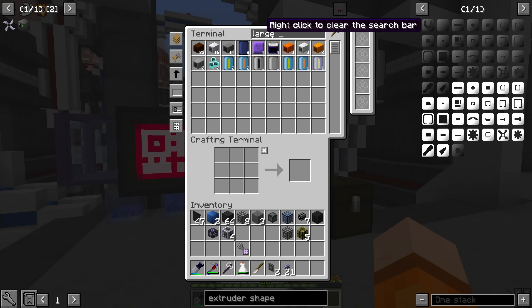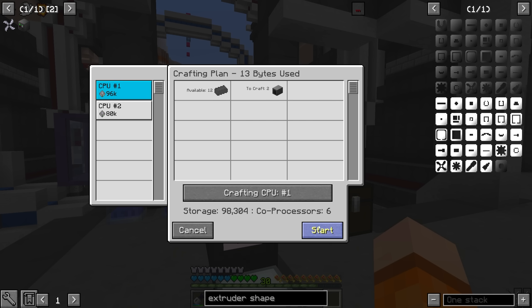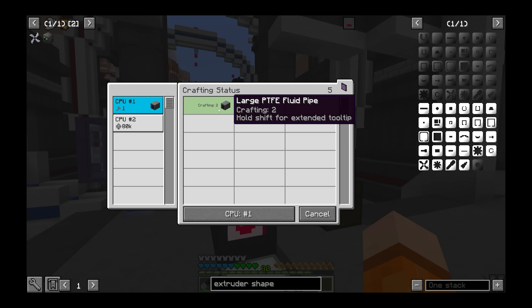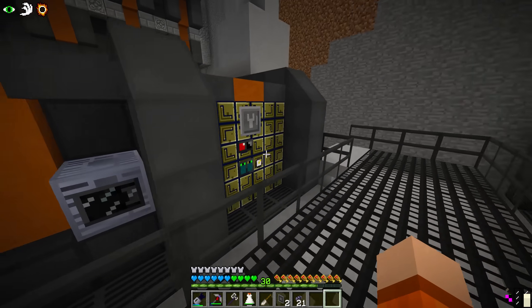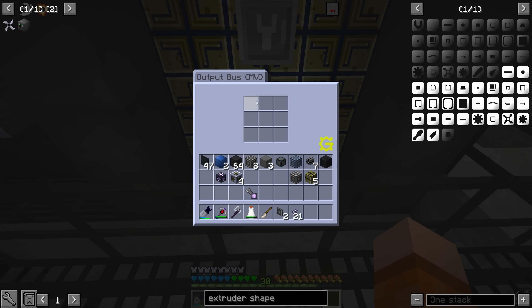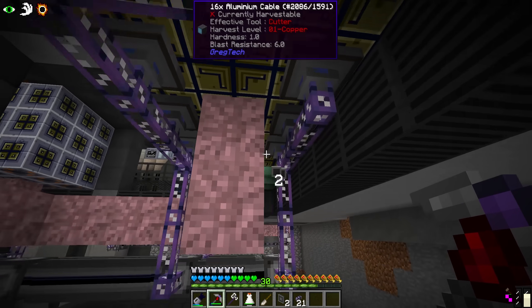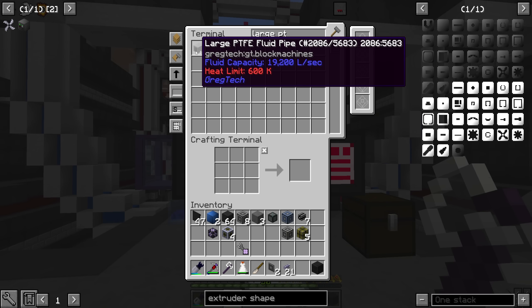Let's test to make sure this actually works. Oh, we already have 14 — leftover from batch crafting earlier on. Well, that's immediately stuck. Did I forget to plug something in? The machine's off — what a professional. There we go. Output bus is sent into another interface, and everything should have a channel. Perfect — we have 16 large PTFE fluid pipes.